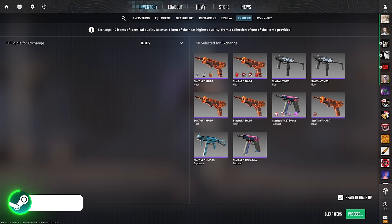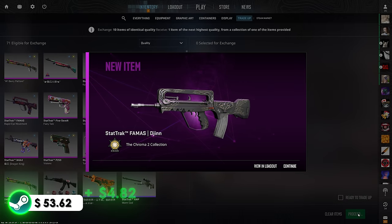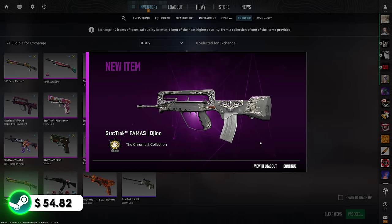This trade-up is absolutely insane — if you've been watching the channel, you've seen it before. We're going to do four of them today. Trade-up number one: can we please see that Galil Eco early? 3, 2, 1 — we got the Jin. That's like nearly $5 of profit, so we're slowly increasing the balance. We cannot be upset.